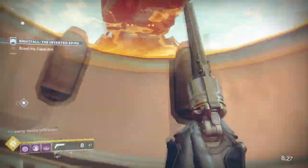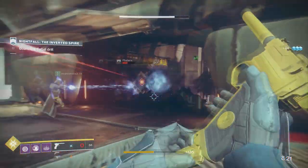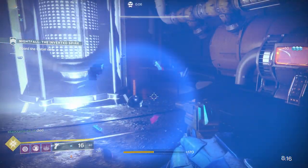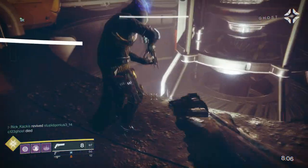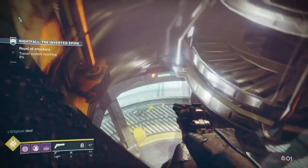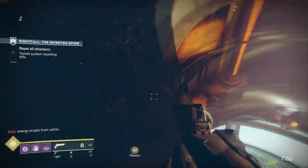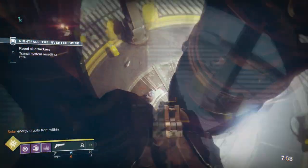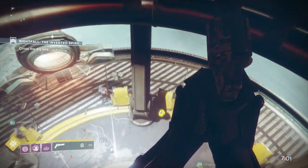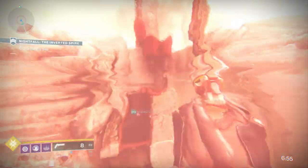Next up, you're going to activate and get shot through another man cannon. We have a huge tip here because this next part can be a little tricky, but you don't actually have to do it. Send just one teammate down to activate the objective, which will move the next man cannon into position. While that's happening, you can just sit up top where you're safe - all of the enemies are down below and they can't do anything to you. Once it reaches 100%, drop down. Be aware that there are going to be cabal meteors dropping right in front of the man cannon, so go around it to be safe, then get shot through and you're on to the next part.